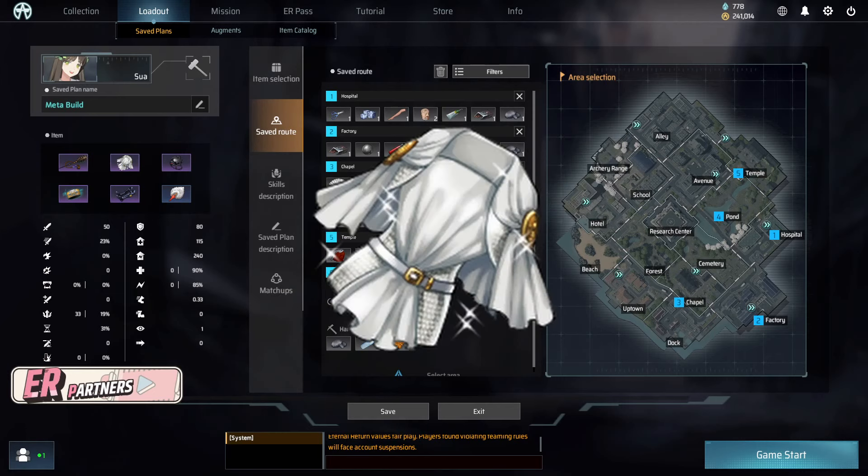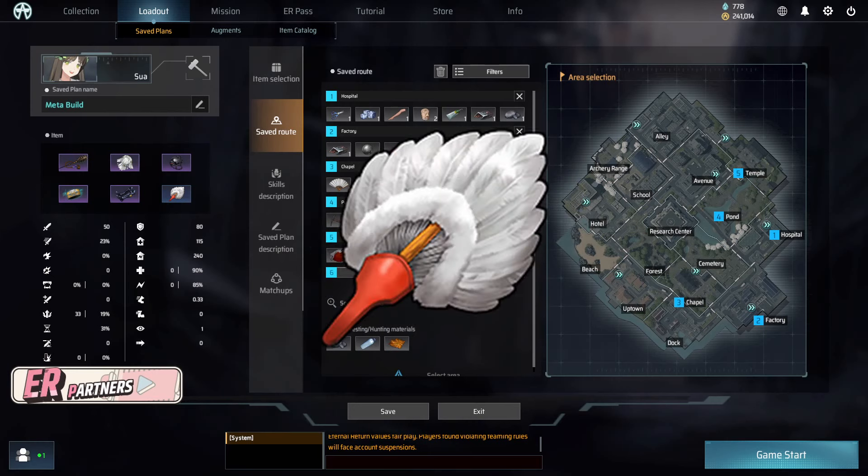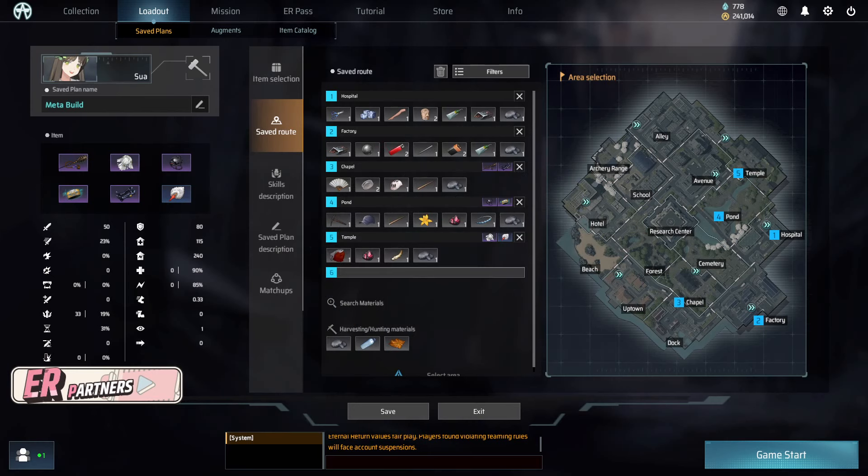The build is Fang Mace, Hide Priest Robe, TacOps, Dropnir, Tachyon Brace, and White Crane Fan. The route is Hospital, Factory, Chapel, Pond, Temple. Build ID is displayed on screen and is also written and linked in the description.